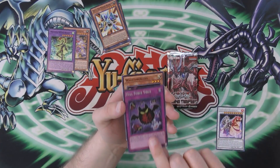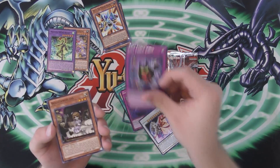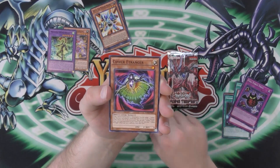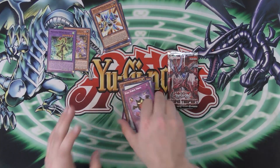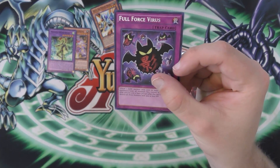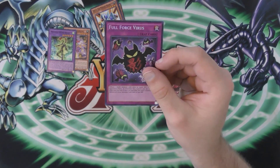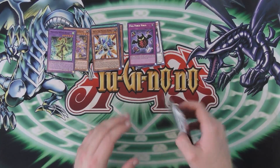That is awesome. That makes this whole video right there. I don't care what else we pull. I have a Full Force Virus. That's awesome. And then we have a White Princess, a Rocket Hand, a Cypher Etringer - however you pronounce that. We have a Secret Rare. Oh my gosh, that is a beautiful card. I always liked the virus cards - Eradicator Virus and Crush Card Virus. I have an Ultimate Rare Crush Card Virus that I keep because it's one of my favorite cards of all time.